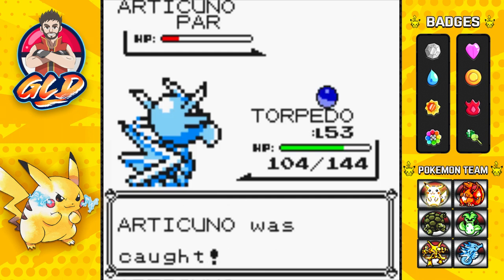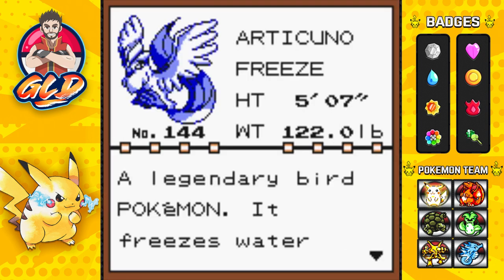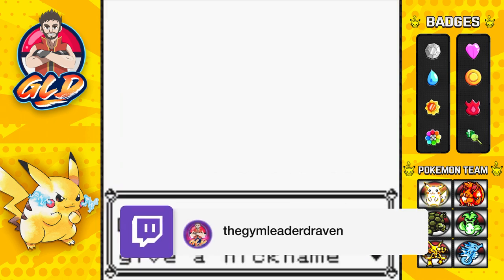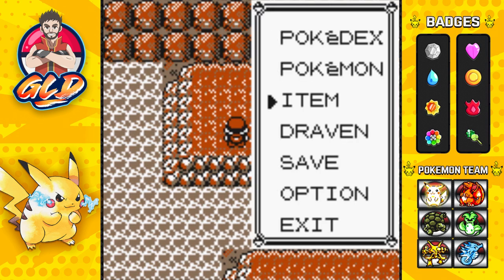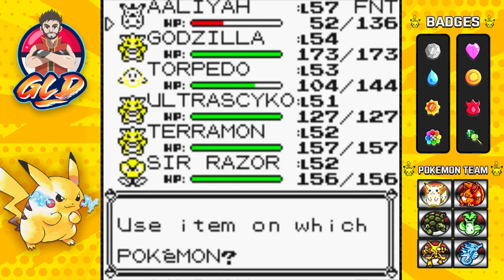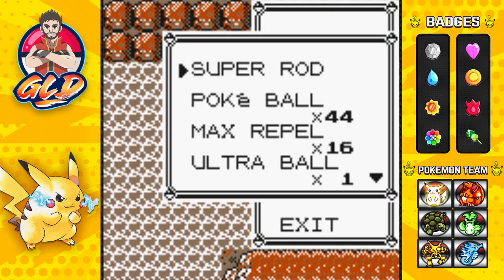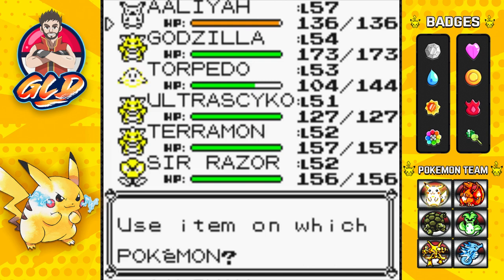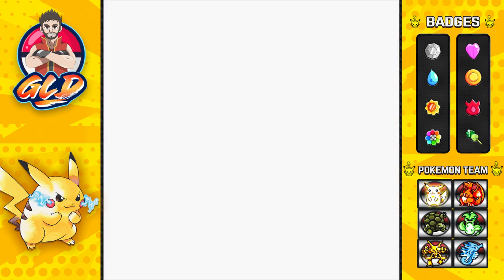After six Pokéballs we have caught Articuno! Articuno — the Freeze Pokémon: a legendary bird Pokémon that freezes water contained in the winter air and makes it snow. We are not giving this Pokémon a nickname. Our Pikachu fainted so let's revive it — Leo wouldn't be happy if we left it fainted. We have captured Articuno after just six Pokéballs!